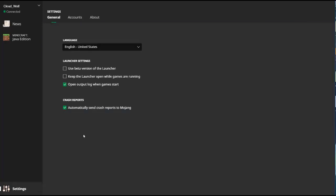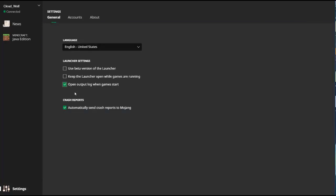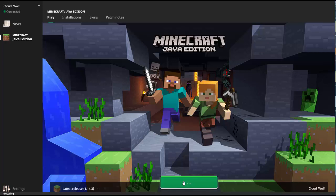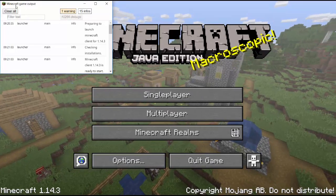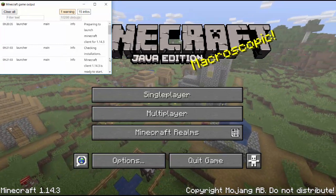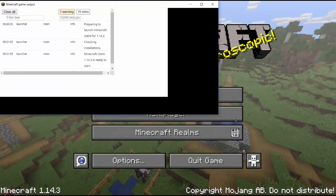Before you even open the game, you're going to want to go to settings and check this box right here to open the output log when the game starts. You'll see what I mean once we get in the game. When we click play, it's going to pop open an extra window specifically made to help us debug, or find bugs, with the physical game and even with our data packs or resource packs. After about a million years, it opened up — and this is the output log.